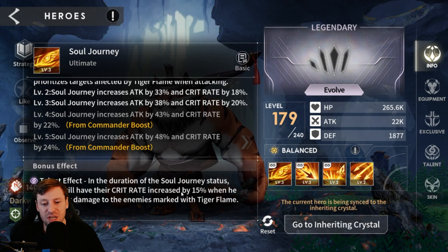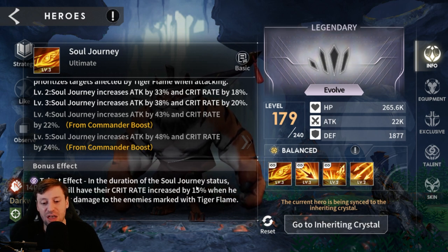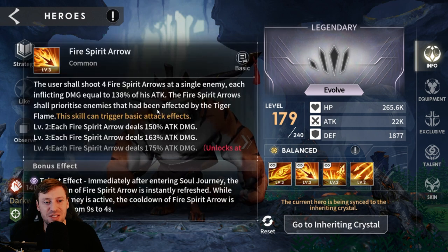Taylor also has his crit rate increased by 15 when he is dealing damage to a target marked with Tiger Flame. He'll be using Tiger Flame a lot, so you will be getting that extra 15, making it basically 40 extra crit rate total. Yeah, he's a real beast.